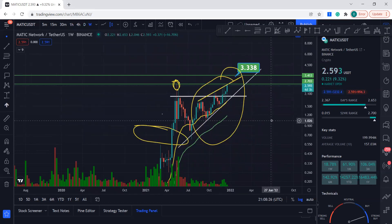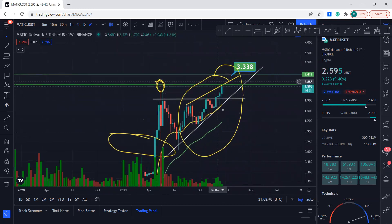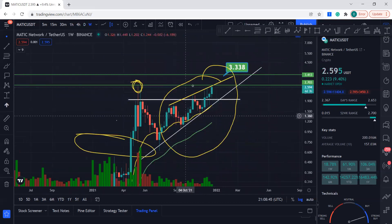MATIC is a very powerful coin, doing extremely well, and will continue to do so. A lot of coins like Gala and Chainlink are associated with MATIC due to lower gas fees. We might just consolidate in this channel overall, so let's wait till it breaks this resistance. The long-term target is $3.33. Like and subscribe to my channel and comment below if you have any questions. Thank you and have a good day.